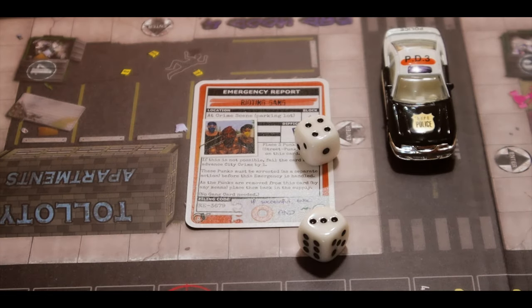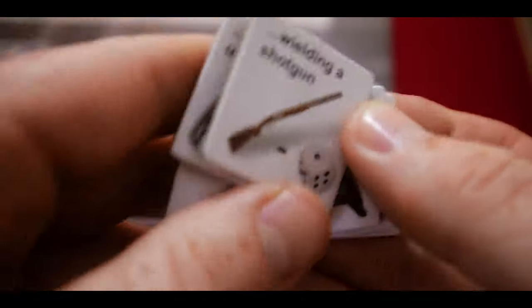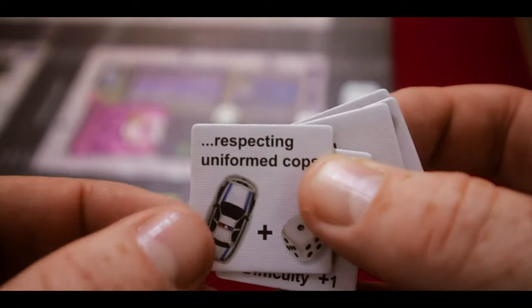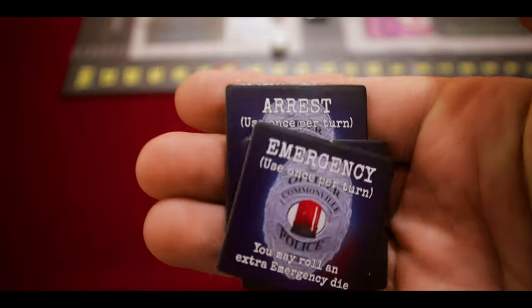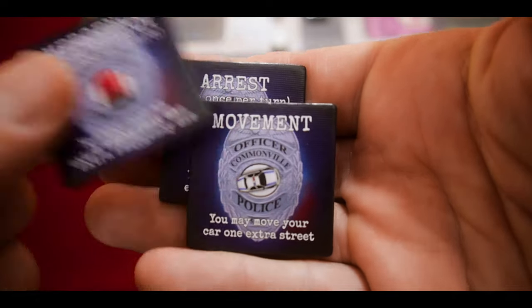The third action is handling an emergency. Events appear on the board and you build a dice pool — adding dice for every police car in the same street or by spending donuts. Roll the pool and if you get at least one success, you remove the emergency card and take its benefit. Some cards have 'unknown circumstances' that add extra twists to the situation. You can also upgrade your character at the police station for one donut each.